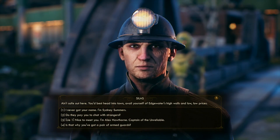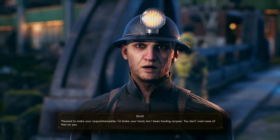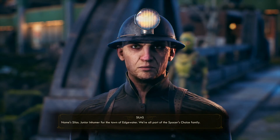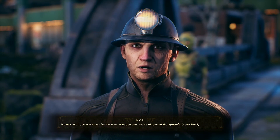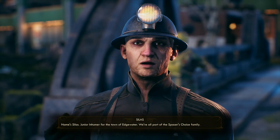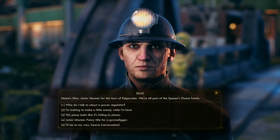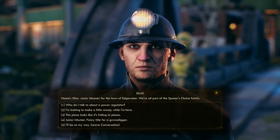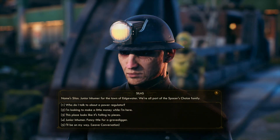Never got your name. 'Pleased to make your acquaintanceship. I'd shake your hand but I've been hauling corpses — you don't want none of that. Name's Silas, Junior Inhumorment Officer for the town of Edgewater. We're all part of the Spacer's Choice family.' So Junior Inhumorment — is that your name, or is it like a comic in humor? He works in a graveyard — maybe it's Inhumorment?